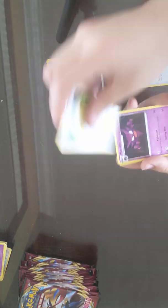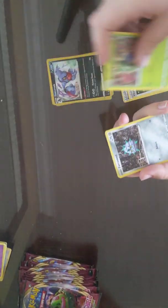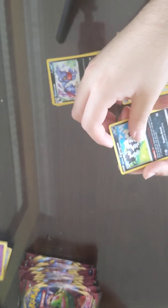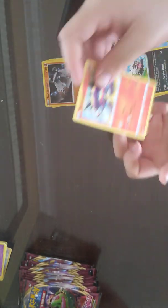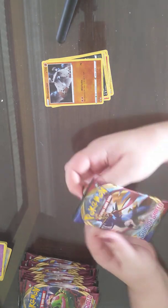Evolution Incense — great card. Vitality Band, Haunter, Rhyhorn, Rosalia, Ferroseed, Krabby, Valerian, Zigzagoon, a Reverse Stone Droner, and a Turtonator. Turtonator's a good standalone — very powerful standalone.